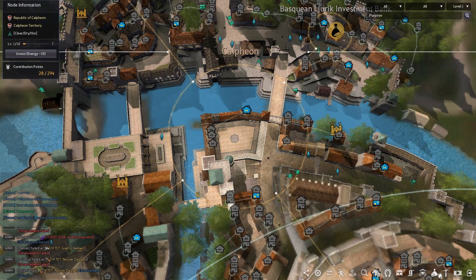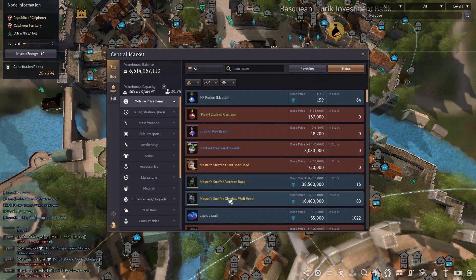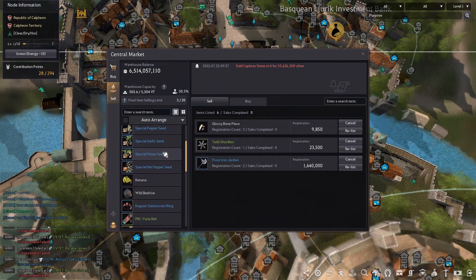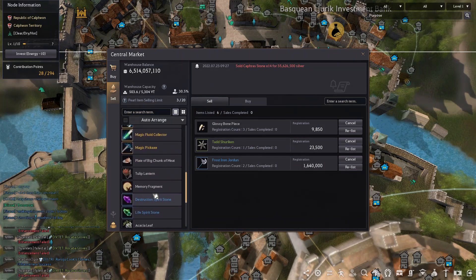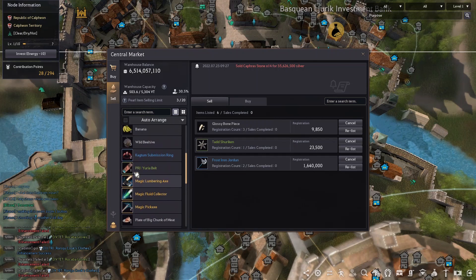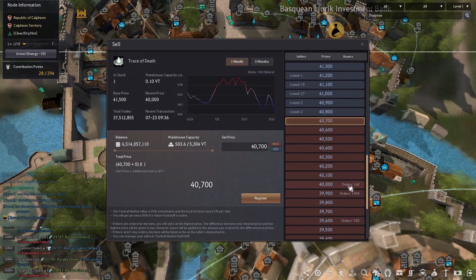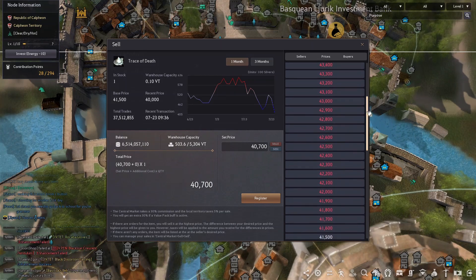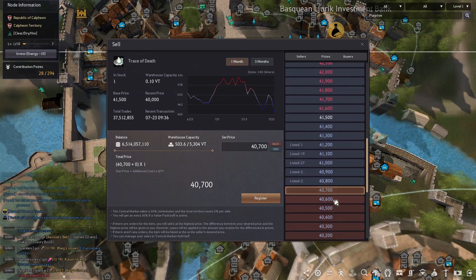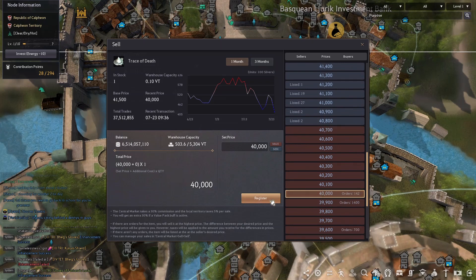The next icon opens up the central market. If you're new to it, the central market is basically where you're going to be spending all the silver you've been grinding for hours. The central market does allow you to see the performance of items up to a three-month time period, so you can gauge when it's going to be a good time to buy. If you don't have a specific item in mind, you can go ahead and do a search on the central market.